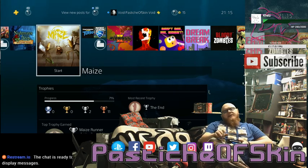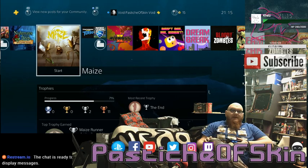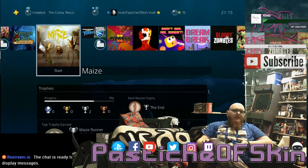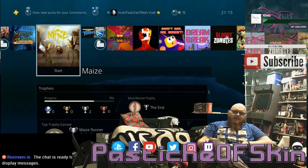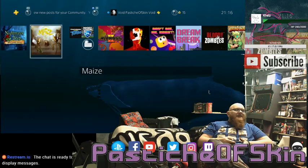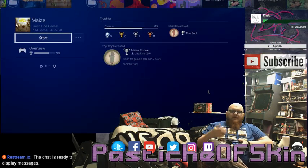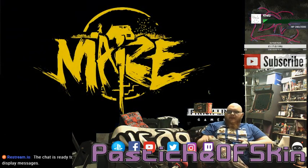Hello there ladies and gentlemen, welcome to our episode here on Pasty Skin. Today we're looking at a little indie fun playtime game called Maze — and it's literally inside a maze. The gameplay is more of a walking simulator like DRS or Firewatch, where you pick up things and place them in the right spots to activate the next event. I actually had a good time playing through this.